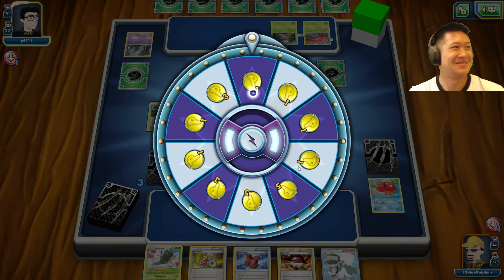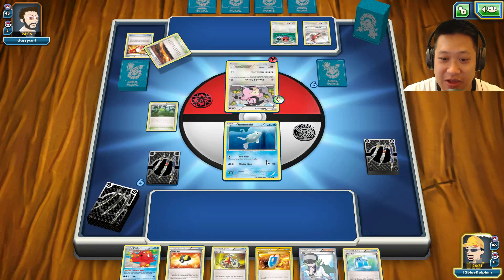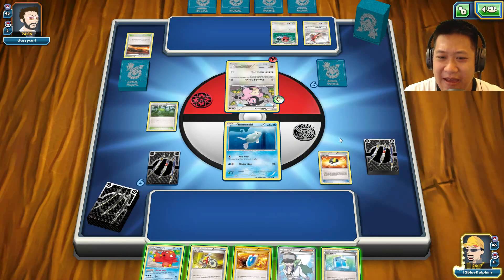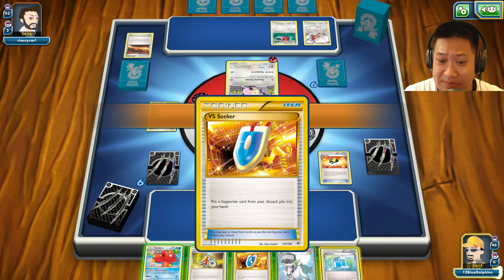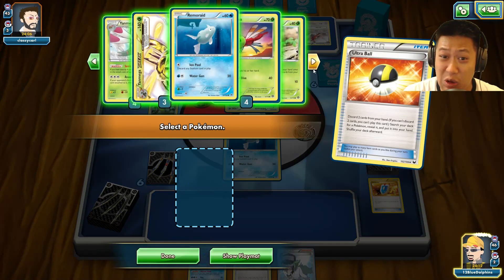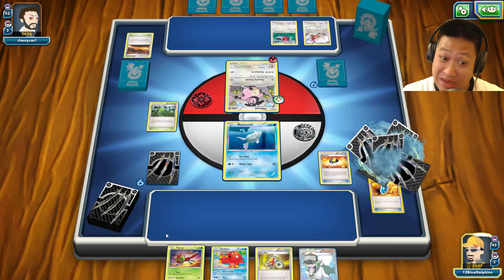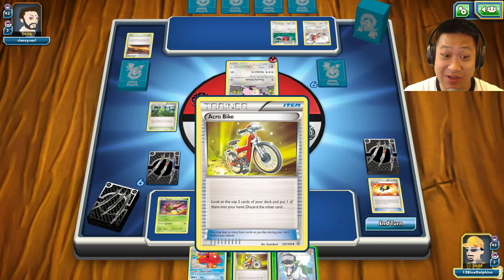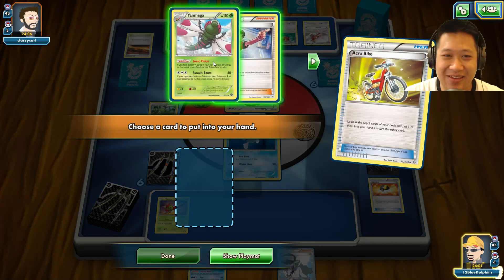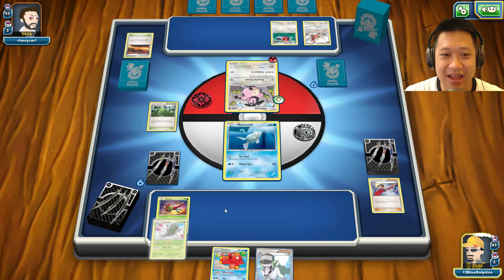Moving on — in the Pokédex it says Yanmega prefers to fight by biting apart its opponents' heads. That sounds grotesque! As a safety measure: if you ever face a Yanmega, wear a helmet and you'll be okay.